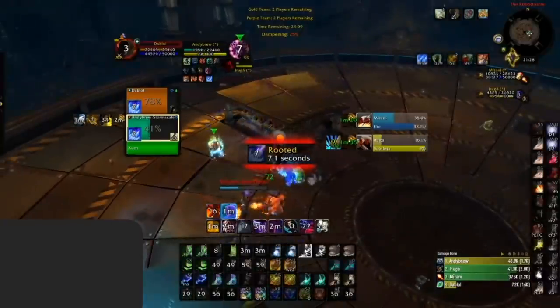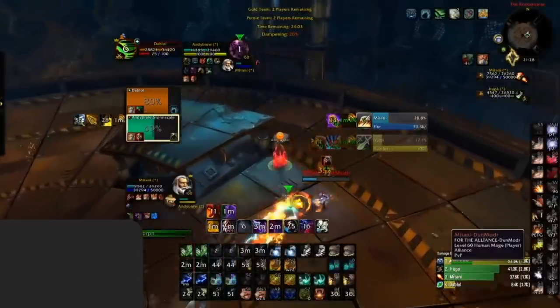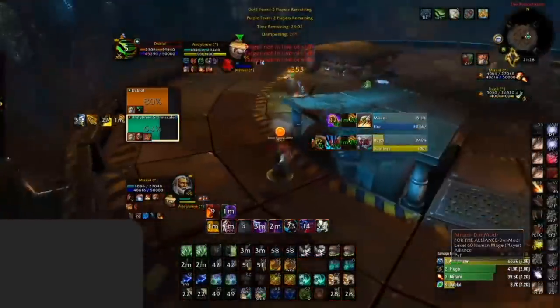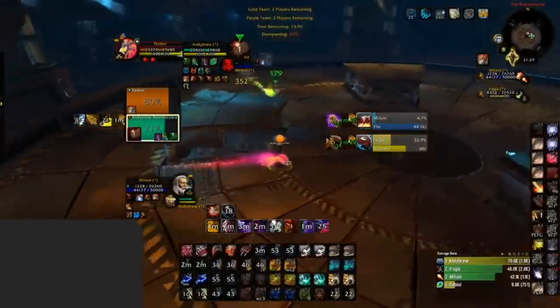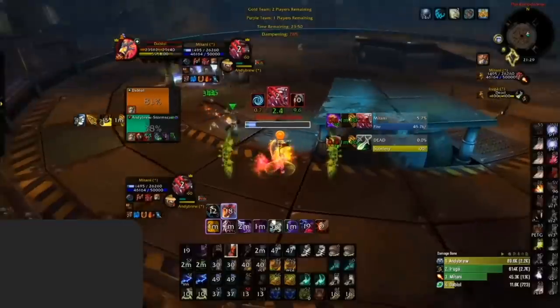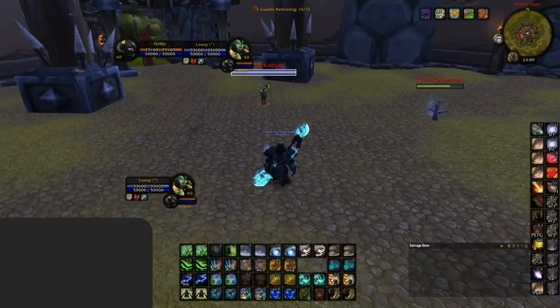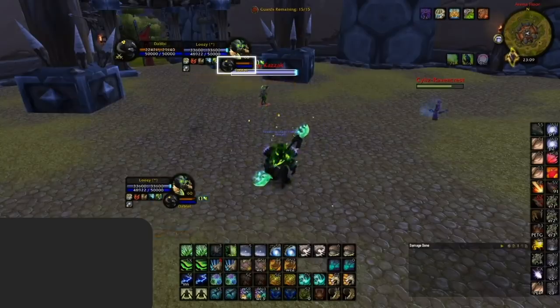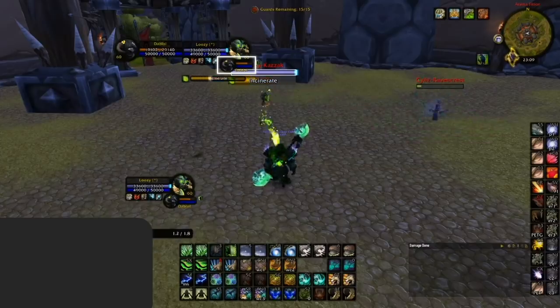A lot of players also play without making use of their focus targets. Always having someone on your focus target is extremely important, as it gives you more information like seeing what buffs and debuffs they have, allowing you to estimate how much damage they will be doing. As you can see in this clip, having the mage on focus makes it very easy to see when he is casting polymorph, forcing the druid to shift. Another option is the target-of-target, which can be a good indication of who your focus target is casting on. Follow our add-on guide for more details on configuring these add-ons.